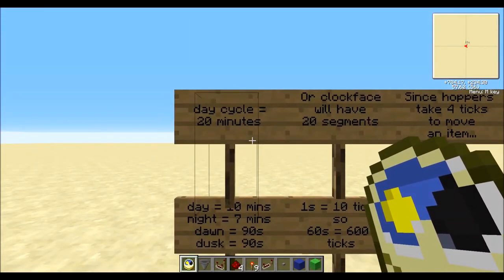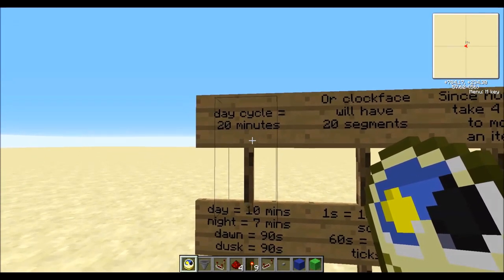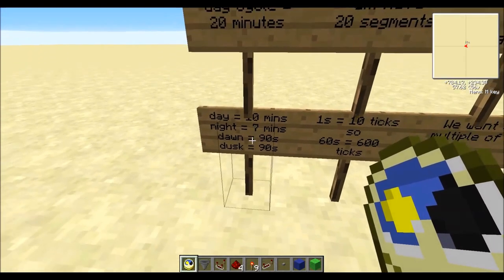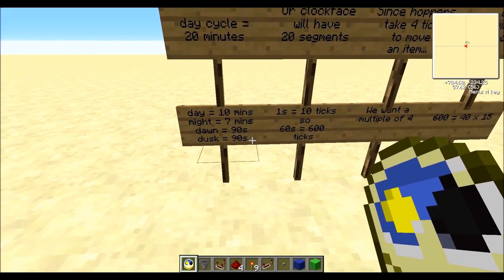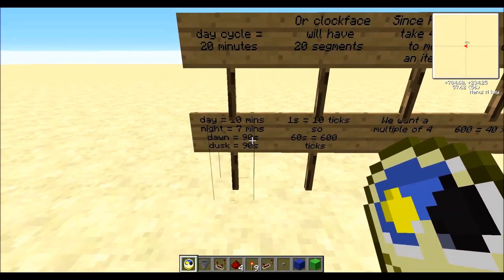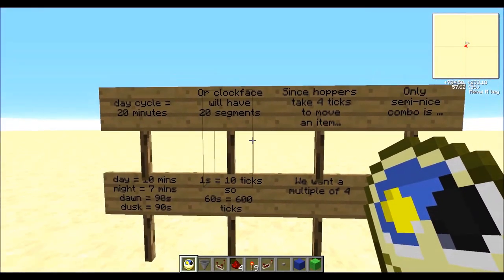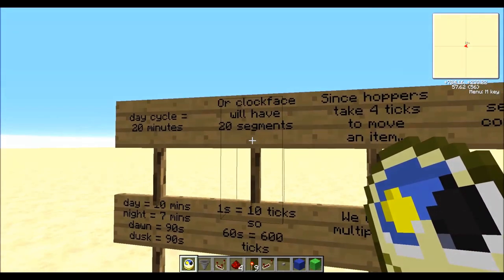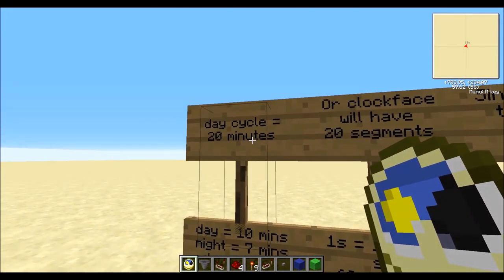A day cycle is 20 minutes — I have timed it. As of version 1.7.4, it is a 20-minute cycle. That breaks down like this: 10 minutes of day, 7 minutes of night, and I've timed the dawn and dusk periods at a minute and a half, or 90 seconds, each. There's a very definitive change in the sky, which is why I timed dawn and dusk separately. The clock face we're going to build will have 20 segments, with each segment timing out at 1 minute.